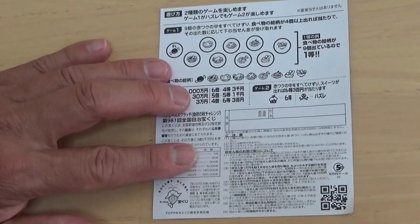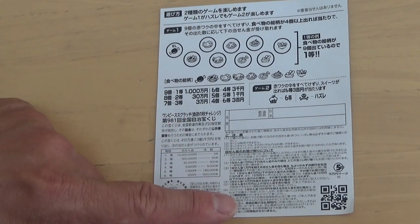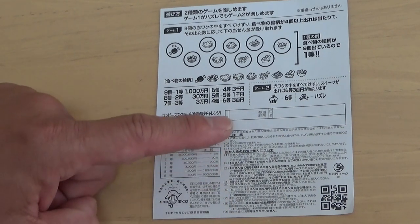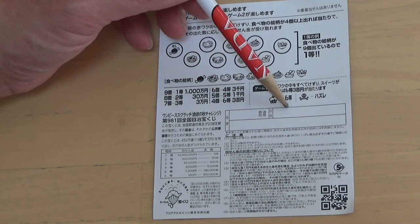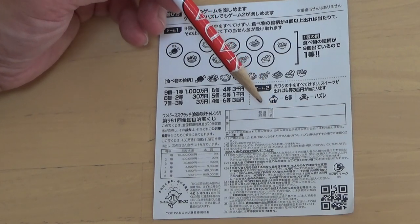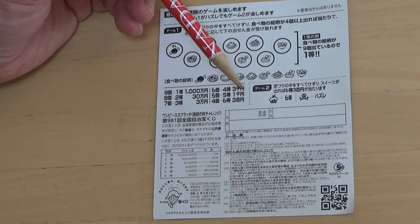Quickly looking at the back. Here is a breakdown of the prizes and the rules in Japanese. If you happen to win the 1st prize or anything over Jumun, you need to fill in this area. Here, you will write your prefecture, then your full name, then your address in Japan. All winnings are tax-free in Japan, and even foreign travellers can play this game.